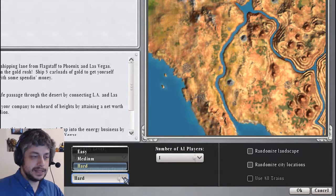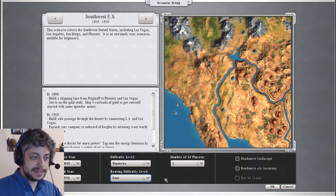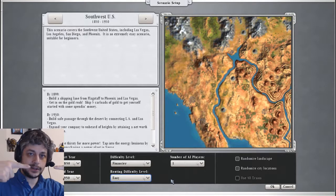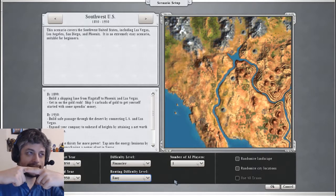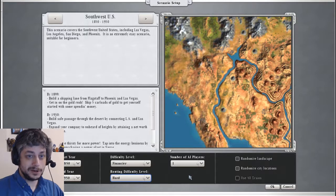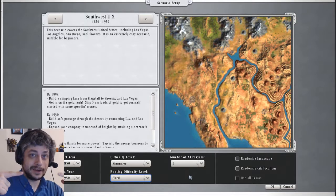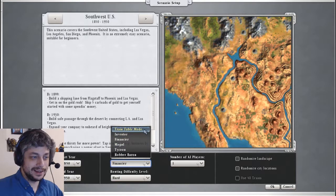There's also routing difficulty, which I didn't understand at first. This is a game about trains and laying down track. With easy routing on, if you have one track with two trains coming at each other, they're just going to pass through each other like ghosts. Medium routing means they'll still go through each other but they'll slow down. With hard routing, which is what I like, they behave like real trains - they both stop and wait for more track. I like playing with hard routing because then you really have to think about where your tracks are going. There's also train table mode where you have unlimited money and don't really have to do the objectives - it's just for playing around with trains.